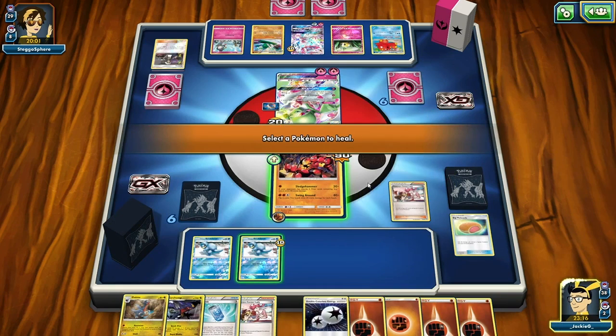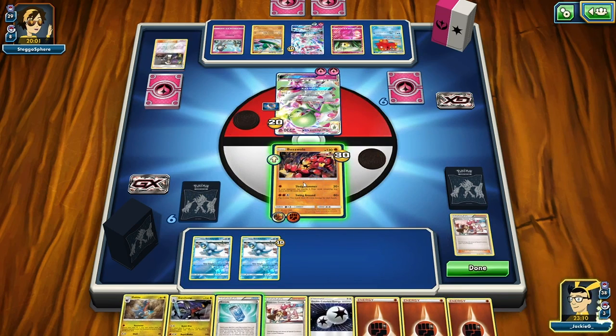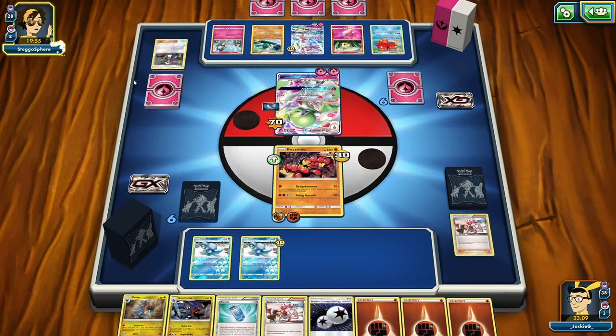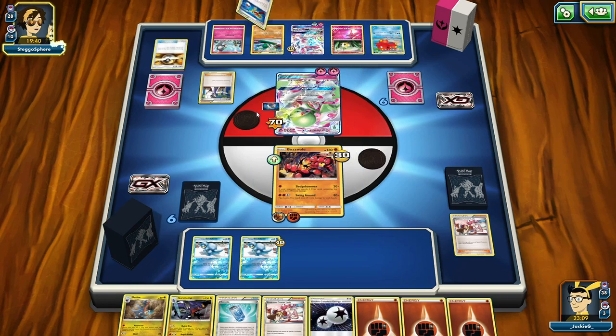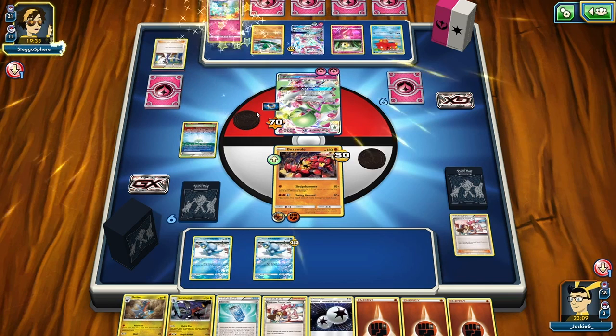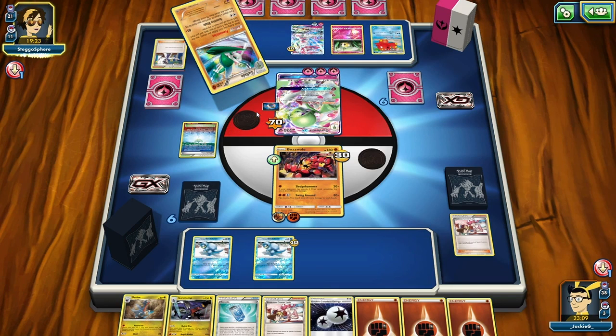We're going to play Pokemon Center Lady to heal 60 damage off that Buzzwall. We play a fighting energy and can only use Sledgehammer currently, which does 50 damage - that's okay. Choice Band does 30 extra damage to EX or GX Pokemon - I play that in my real-life Garchomp Buzzwall deck. Professor Sycamore is getting rotated soon, which is why Cynthia is coming in.